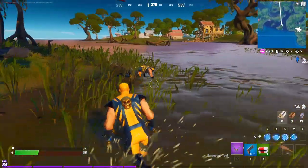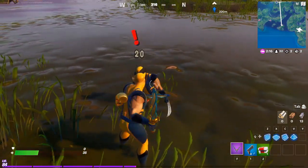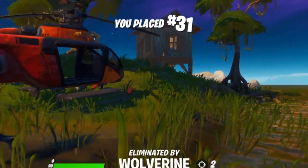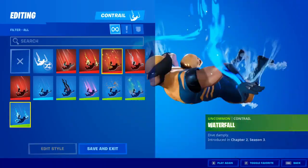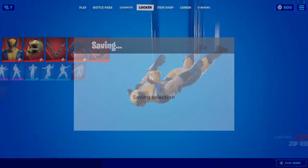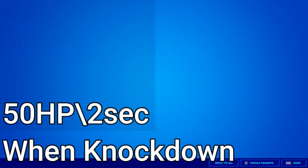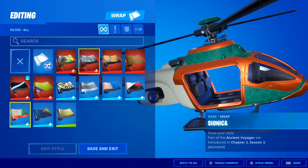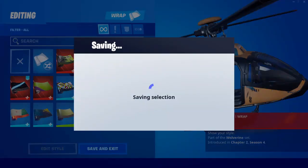Look at this — some HP regeneration is happening on him after being knocked back, and he just got back up and killed me. Do you see? He doesn't need any revive. This feature of Wolverine makes him so hard to defeat because when you're not attacking, he regenerates up to 50 HP per 2 seconds. You have to shoot him non-stop until he dies.